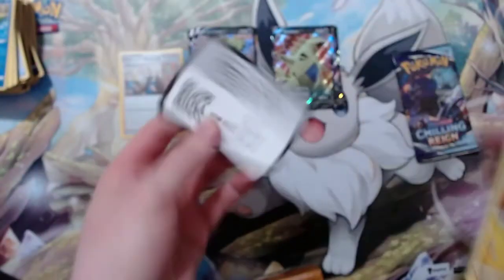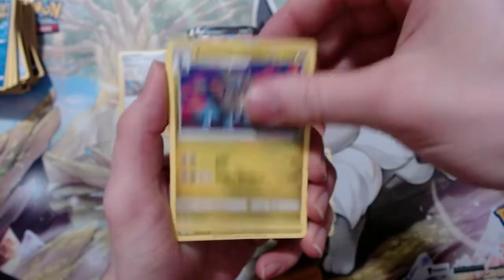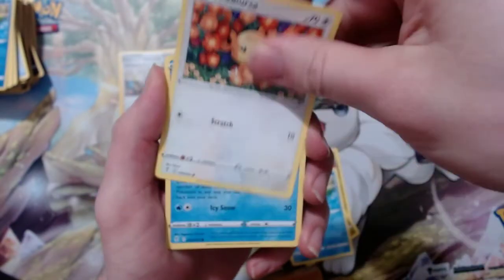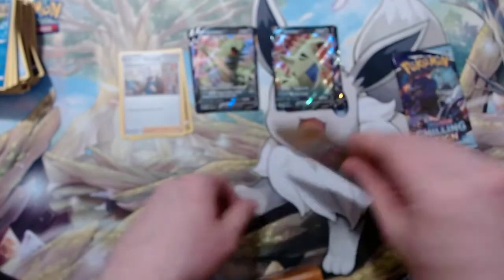Come on tin, everybody doesn't like you — get these sets to prove them wrong. Give us some all arts, prove that you're worth buying. Got a Grass Energy, Ribbon Badge, Zoroark, and Zinnia's Resolve. Got a Bagon, Litleo, Budew, Teddiursa, and Cryogonal. Got a Teddiursa reverse holo and a Goregeist.